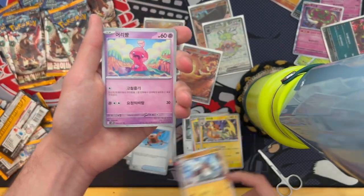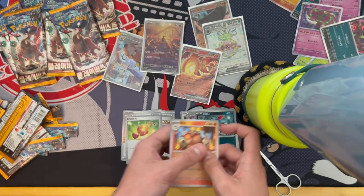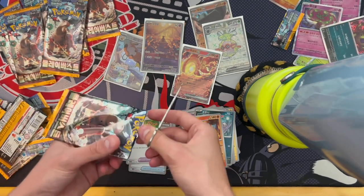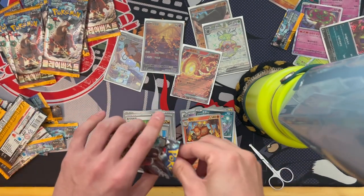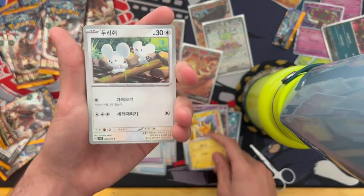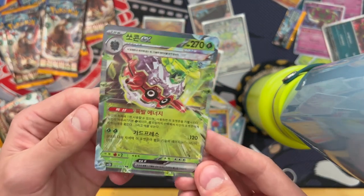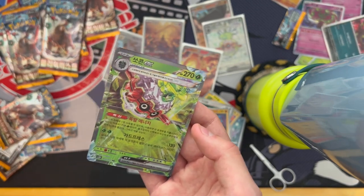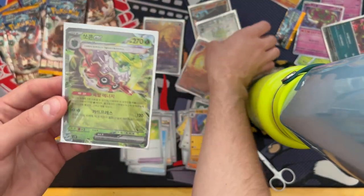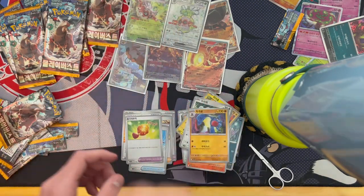I want to get the Iono please. Next pack: Tinkatink, sneezing big Charm and camera up again — what is this box? We've barely gotten any actual hits. Oh — we got one! Usually when there's one Terapagos card there's another. We got the second one — I have both of these in English, and now I have the Korean versions of both. Funny!